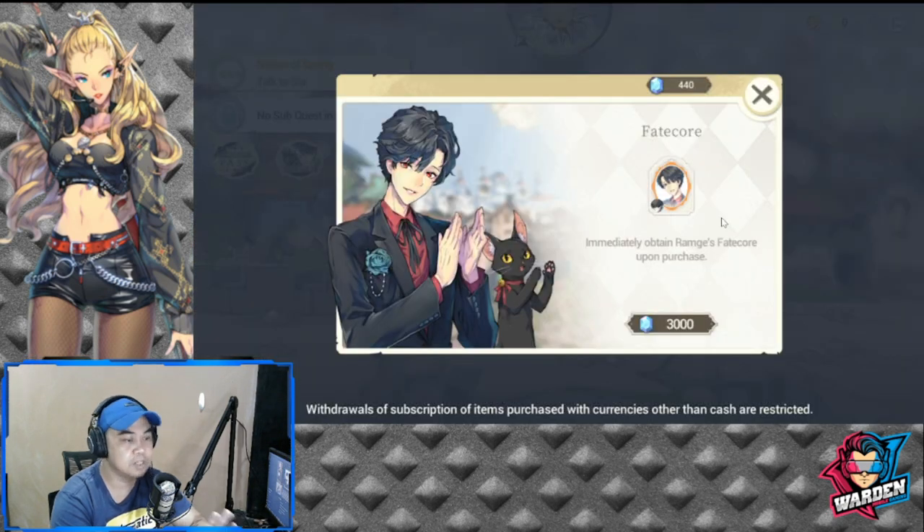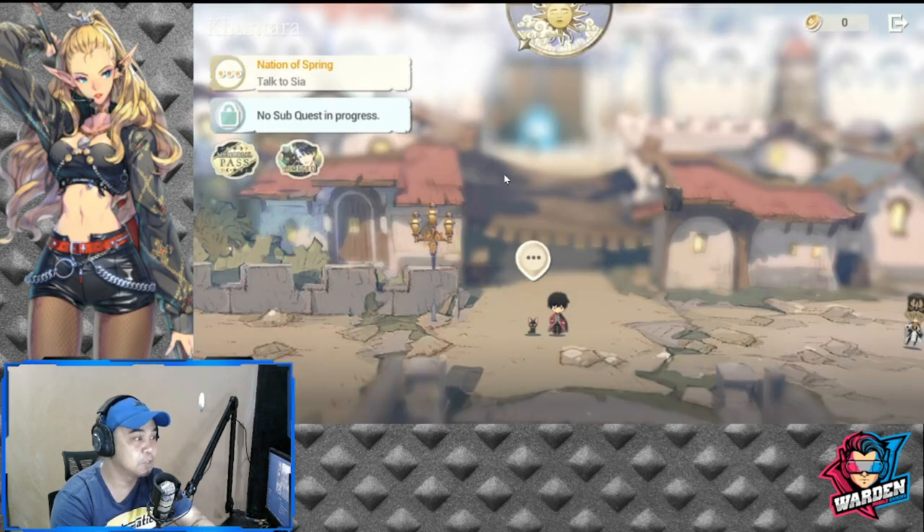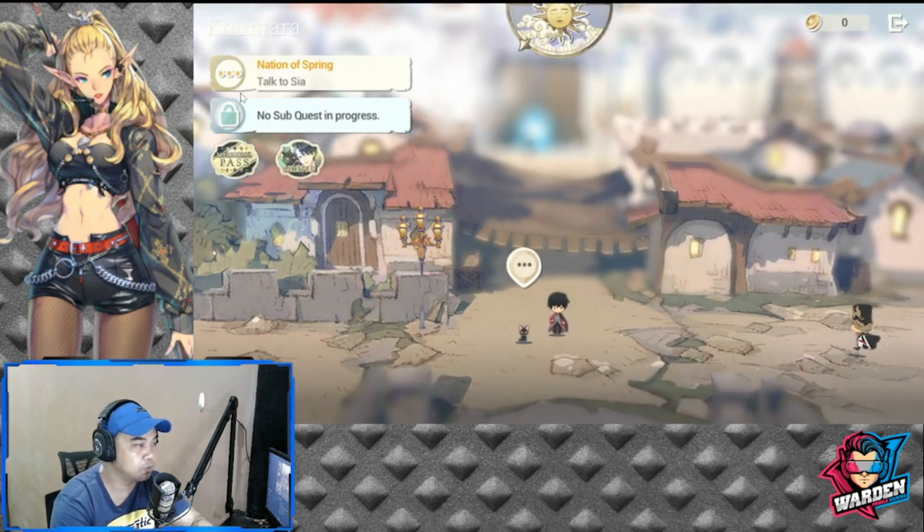This next pass offers an orange Fate Core and will cost you 3,000 gems or crystals. I'm not recommending this either — it's purely cosmetic, just aesthetics. Okay, let's move on.